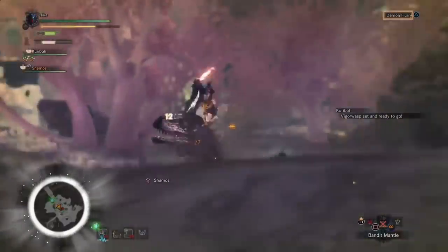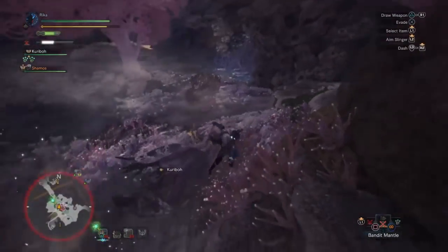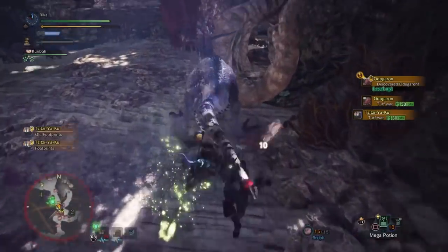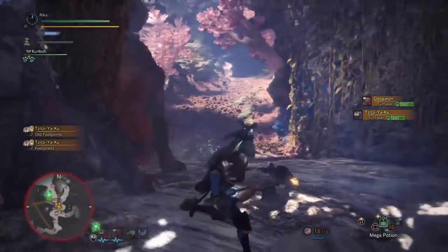For forging, Dual Blades are really powerful with an elemental stat on them, so definitely take advantage of a monster's elemental weakness to shred them up. Also don't forget sharpness — the more green or higher sharpness tier it has, the better. Handicraft is a good skill found on Armors or Charms to extend the sharpness bar.